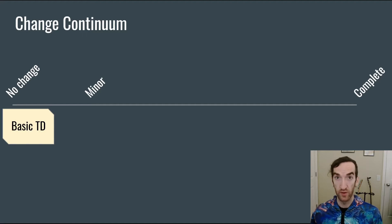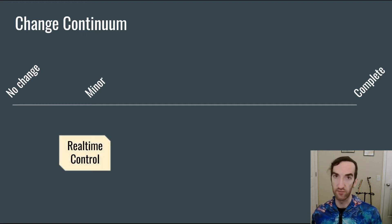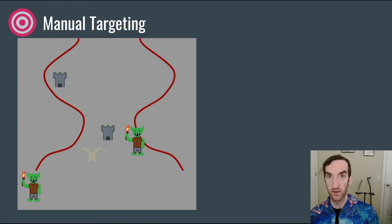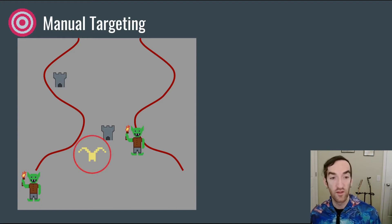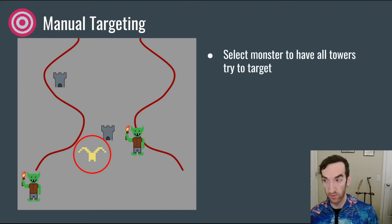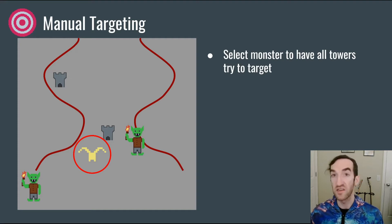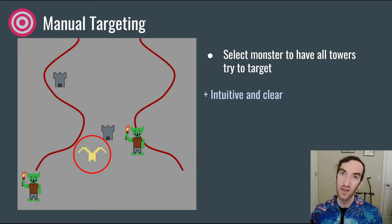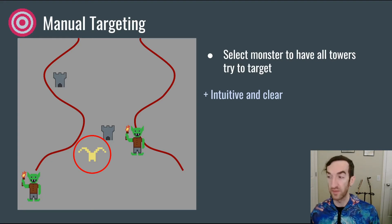So we've talked about the basic tower defense. One step away from that is giving the player some amount of real-time control over what's happening with their defense. One common form is manual targeting. Imagine that this tower in the center is shooting at the monster on the right, but then along comes a flying monster that threatens to slip through and cost the player a life. The player would then like all of their towers to switch over and attack this flying monster instead to do a better job of selecting the correct target. So you can allow the player to click on the target or tap it to have all of the towers attempt to target that flying unit. This is nice because it is intuitive and clear. Lots of players will attempt this even if they don't know it's a mechanic in the game.